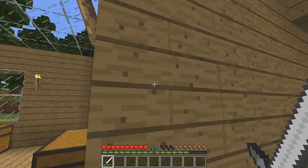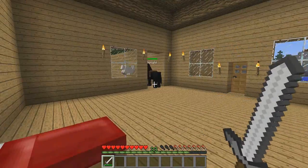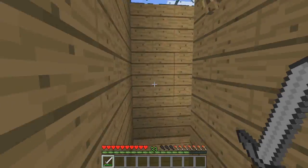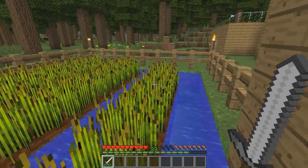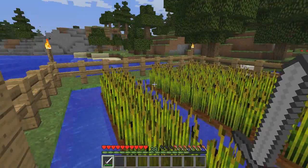There's a door out to the outside world because I realized when I made this table I had to travel around my whole house to get to one side. I also made a door to my garden, which is doing awesome.